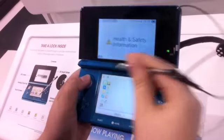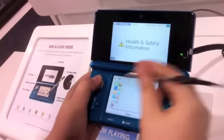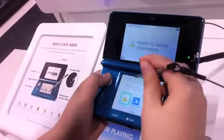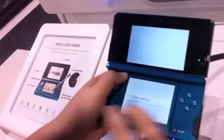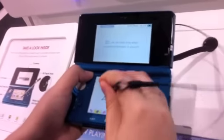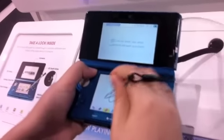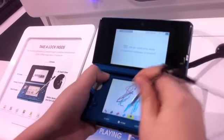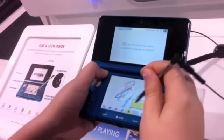This decreases the size of the icons. This is a game note — when you choose one, you can write on it. Wow, it does that too? You can write 'The game' and then erase it with the eraser.